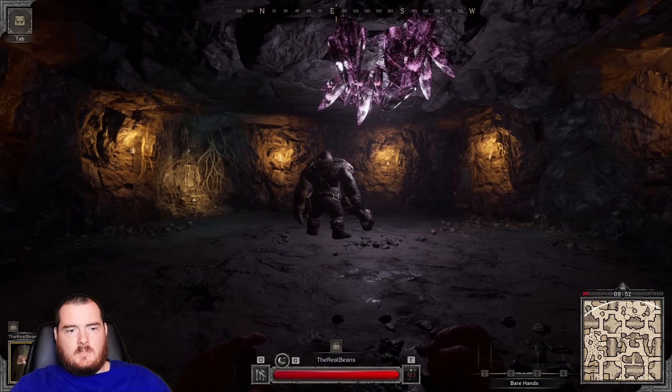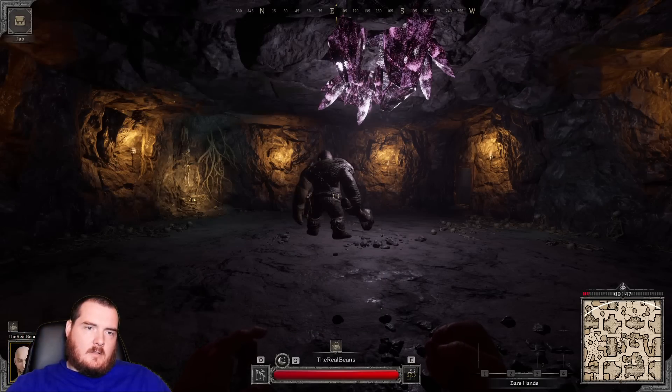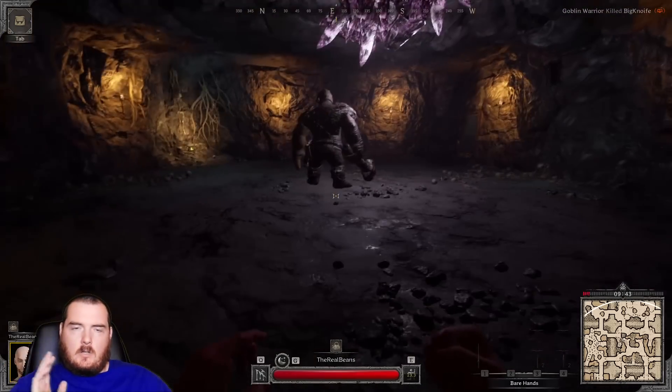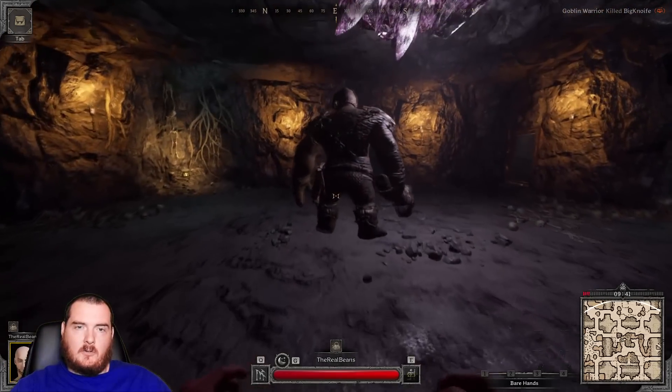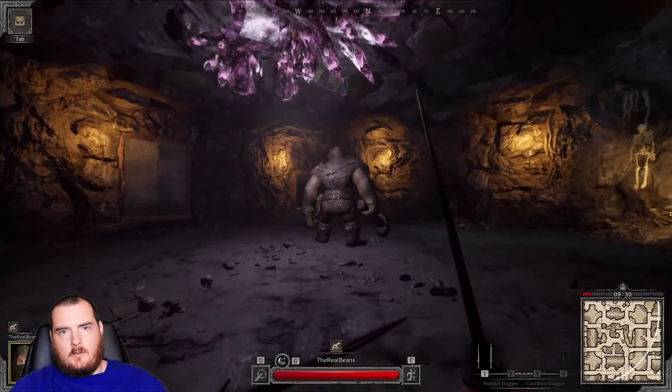Whenever we start the fight, we're going to start from directly behind him. It just seems like that's the area in the room where you can get closest to his body without him aggroing. Anytime you're not in melee range, he can roar at you.